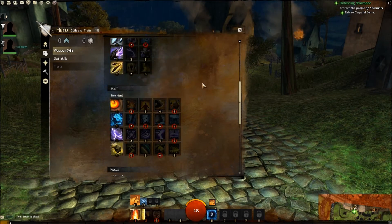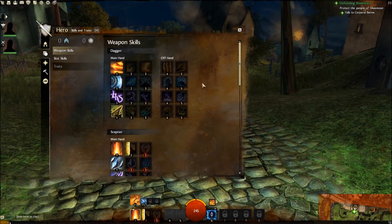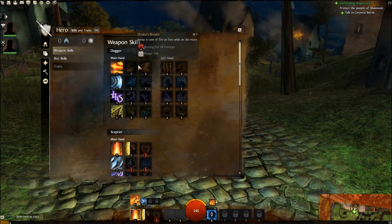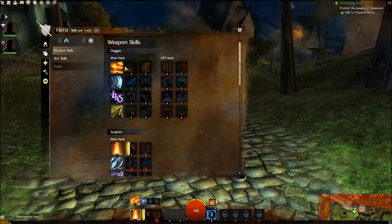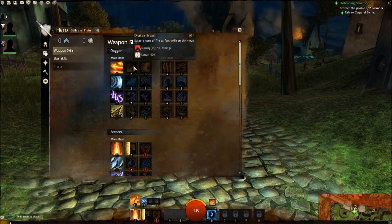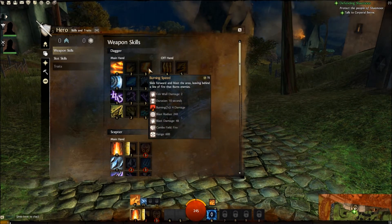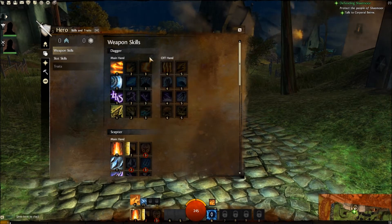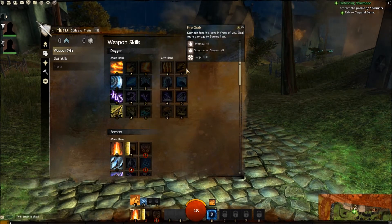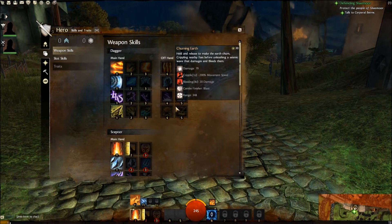A two-handed weapon fills up slots one, two, three, four, and five. There are also some classes that allow you to dual wield a one-handed weapon. In that case, you fill up slots one, two, and three for your main hand, and your second hand occupies slots three, four, and five — so you're using slot three twice, which is fine.